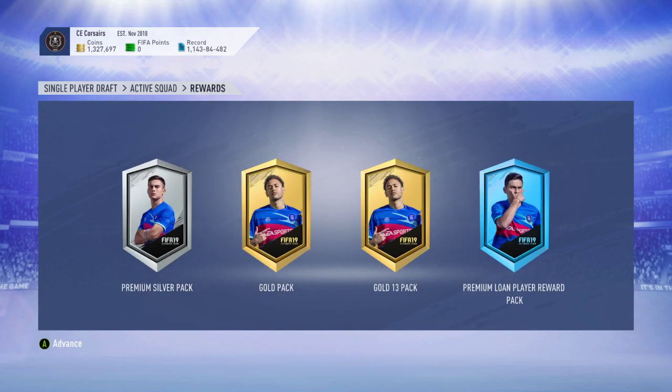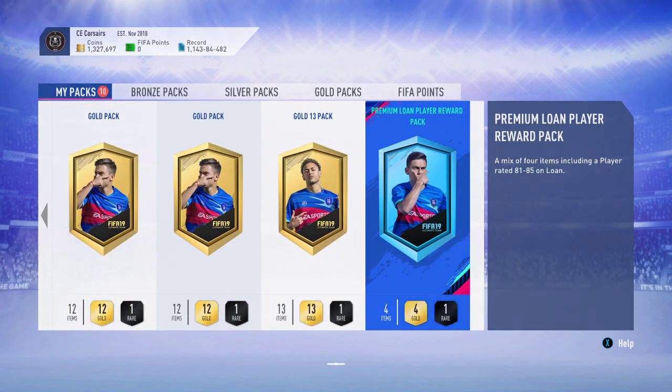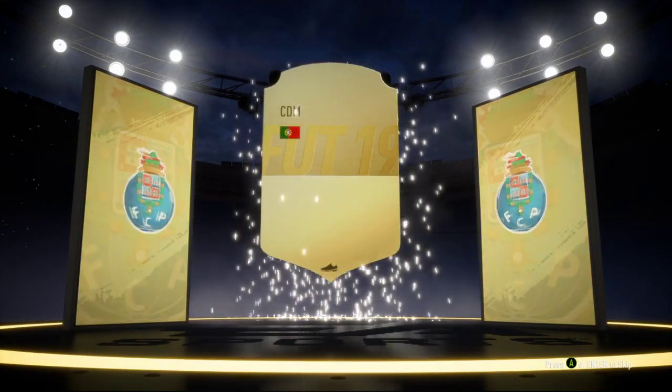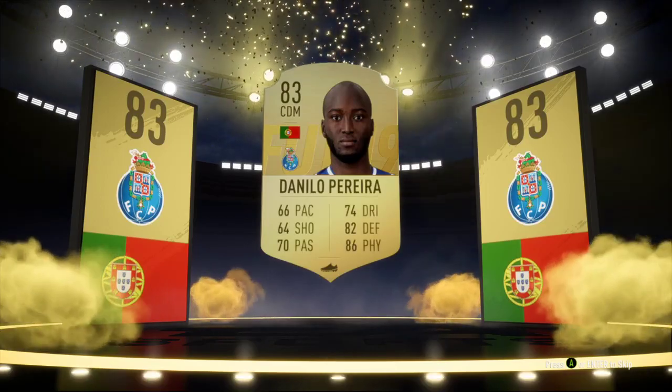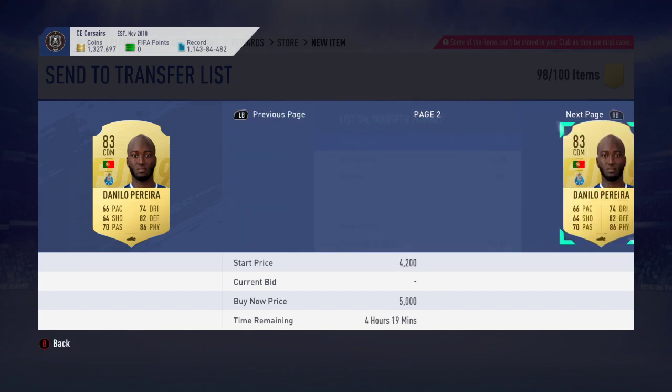And we actually get these rewards. This is the worst reward set because I don't like the extra gold pack — I would rather have an extra silver pack, and I would rather have a silver players pack than a premium silver pack. That said, this is still fine. It's 10K worth of gold packs, 37.50 in the premium silver. And then we get the loan pack — but the loan pack is not a loan pack, it's actually a gold player. Let's see: it's Danilo Pereira, who is probably worth less than 1K, but he is a board. So I can just throw that away — that's 151 coins back from that and probably 900 back from Pereira.